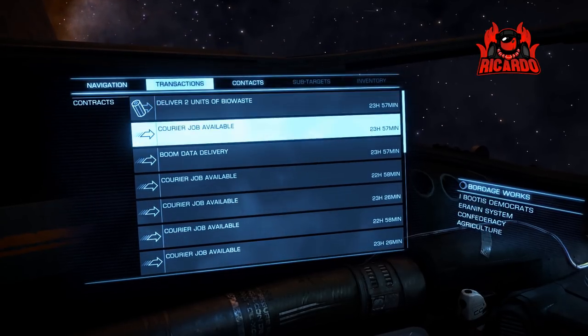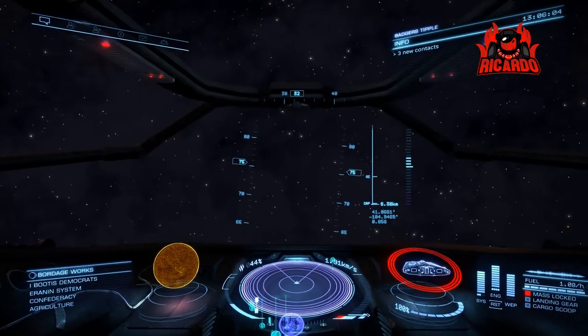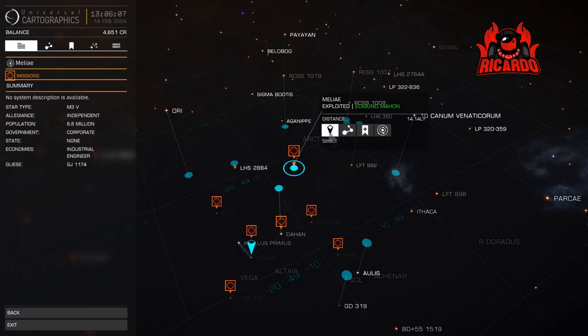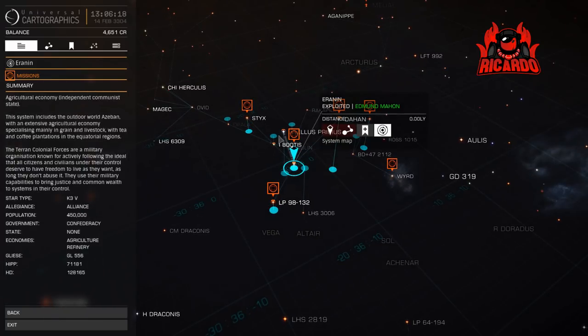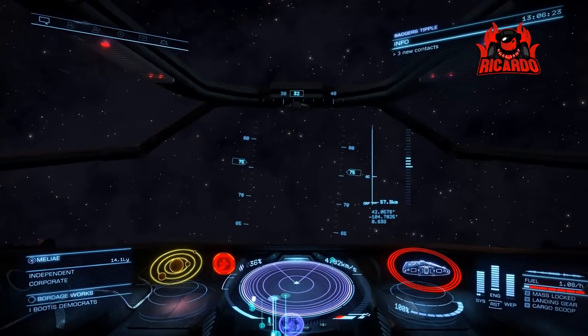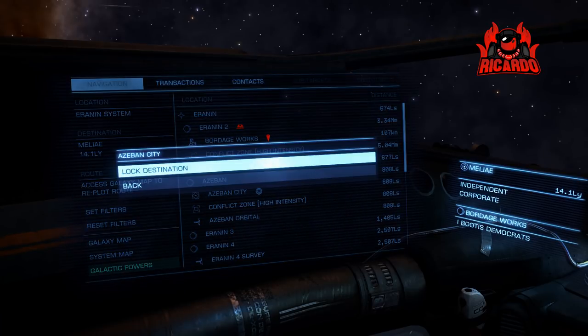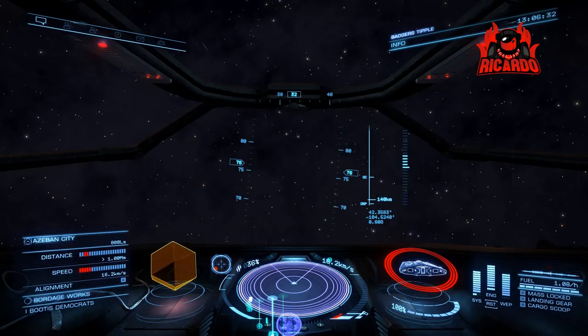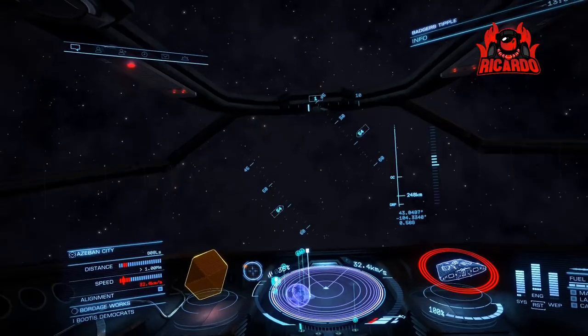Our next stop is actually a space station in the system, whereas the last stop was a ground-based base. Ground-based landing came in with Horizons. Some people don't play Horizons and are still playing the base Elite Dangerous - I don't know how the Beyond update will impact Horizons season pass holders, but I can say the Horizons season pass was negligible to buy, and Beyond is available for all season pass holders anyway.